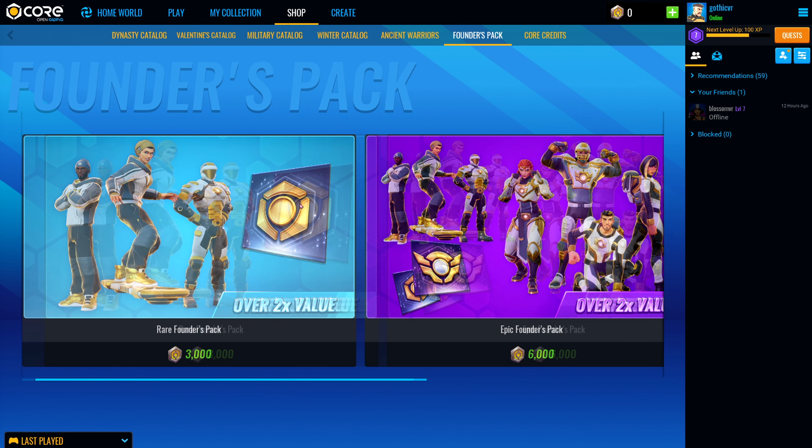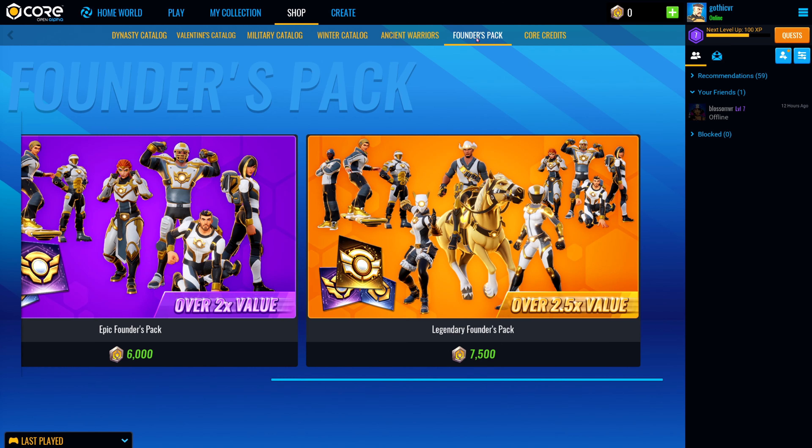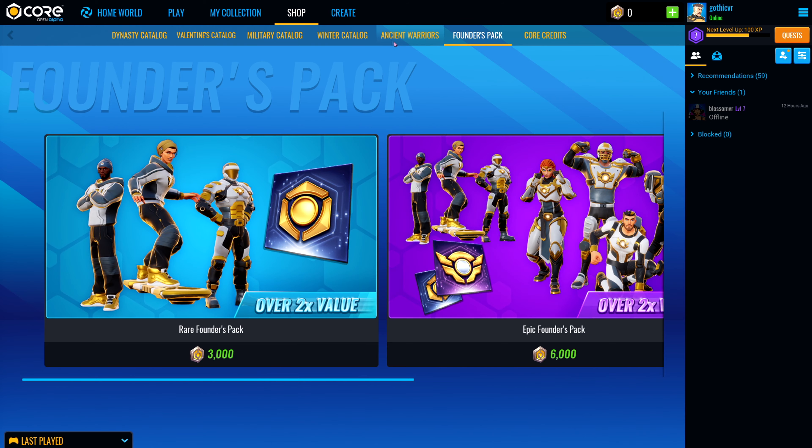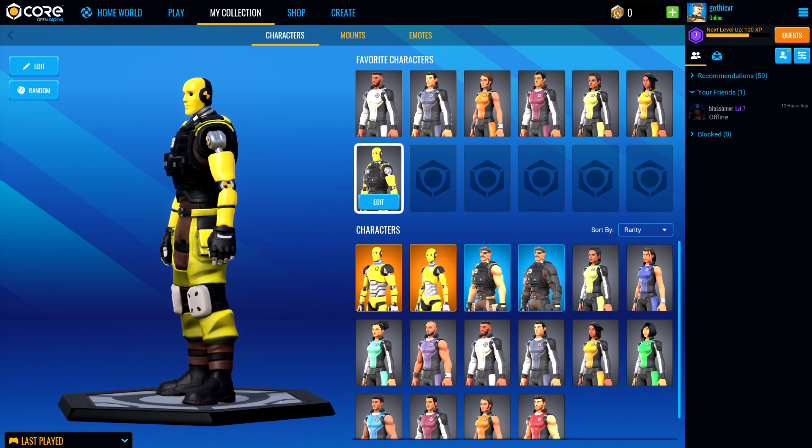You guys can check them out, assuming you check this game out for yourselves. Here are the credits — basically their Robux or V-Bucks, kind of like Roblox. You can use credits to spend on customization, or spend them in individual games that people create to unlock perks — either different weapons or power-ups. I personally have not spent on any of this just yet. I'm honestly satisfied with my crash test dummy — I think he looks pretty cool, pretty fresh.